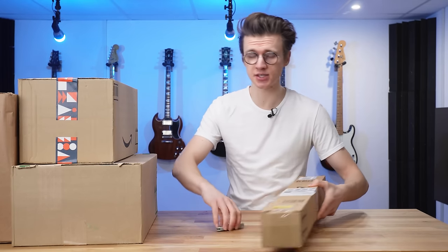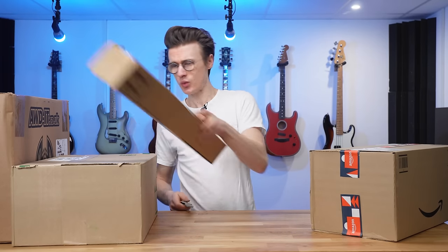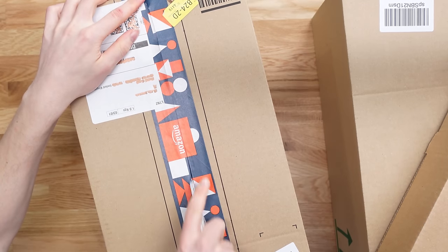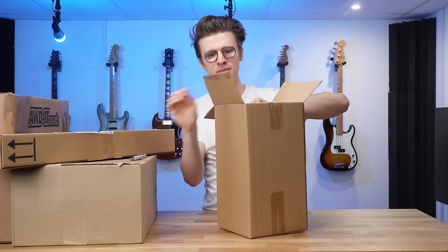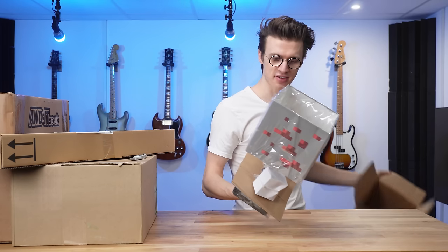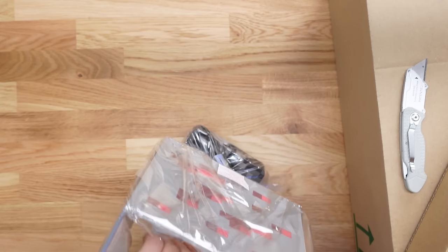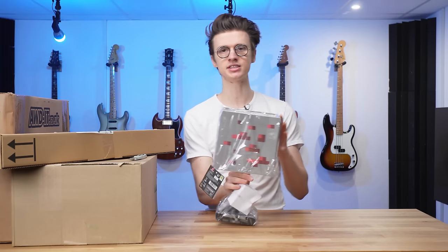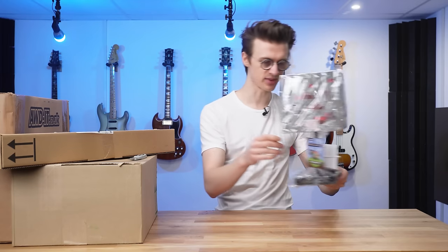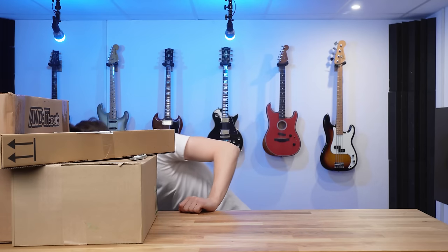Several days later, all the packages have started to arrive and we've got some really cool accessories for our desk setup. First up is a Minecraft redstone lamp — a simple desk light with a really cool Minecraft stand. Look at how tiny that LED is inside of it. It illuminates the redstone when it's on, which will look quite nice on the primary desk setup.